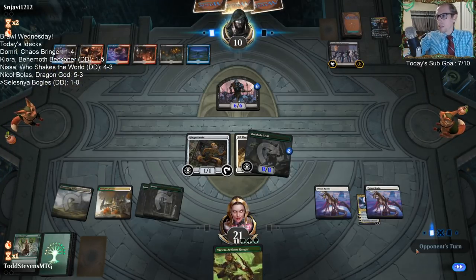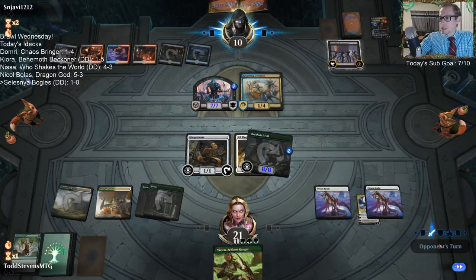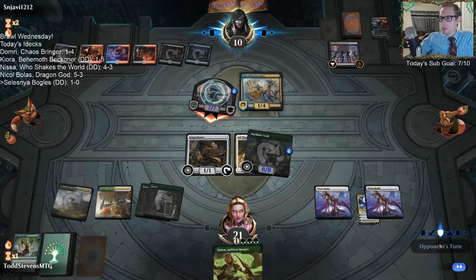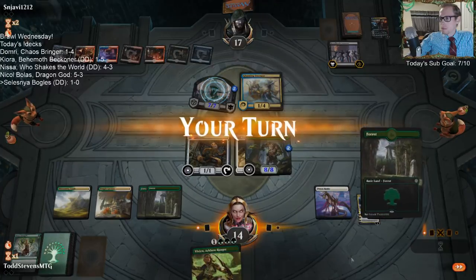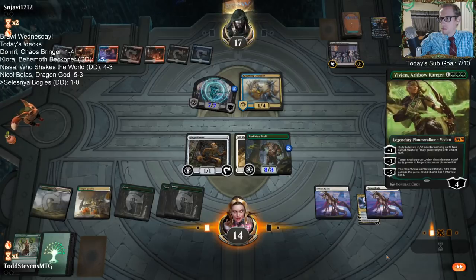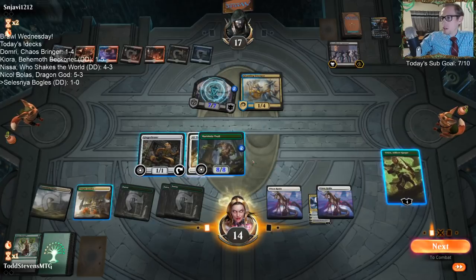They get their lifelink creature. Oh no, now that thing has hexproof. That's bad - it's basically unblockable now too. It's going to be tough to race.